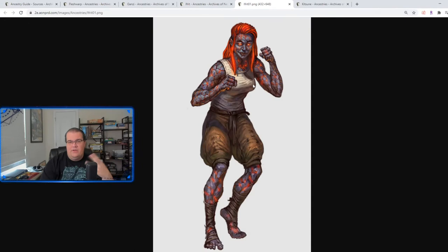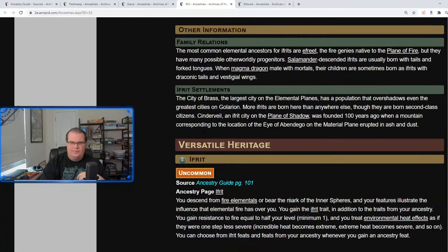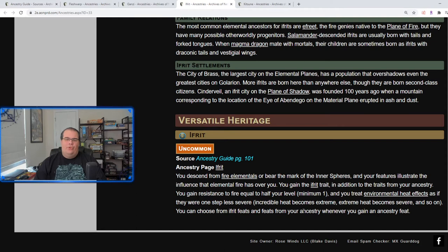Looking at the art, one looks like a female monk with rocky magma skin, and another looks like a very dapper gentleman, almost like a bartender type individual. You gain the Ifrit trait, resistance to fire equal to half your level, and you treat environmental heat effects as if they're one step less severe. The fire resistance is what you'll mainly be using of those two.